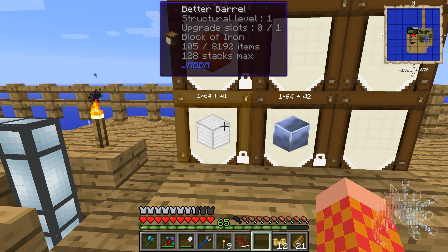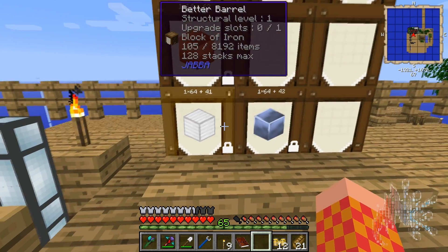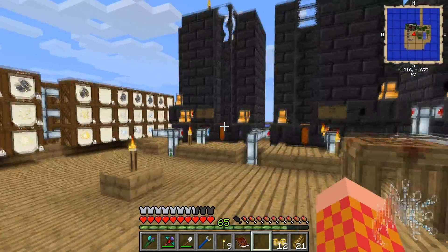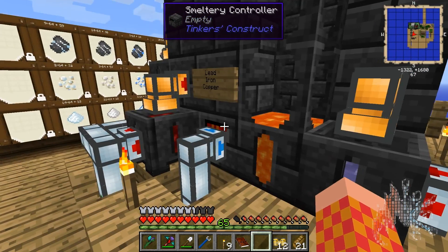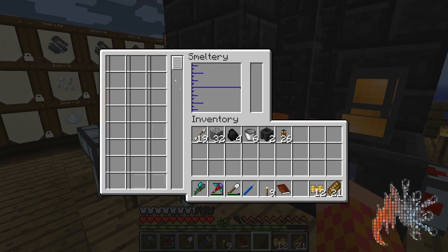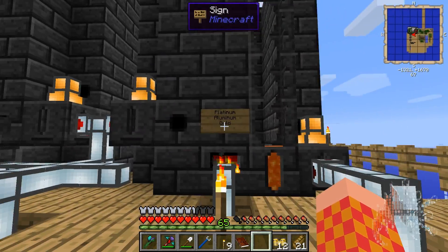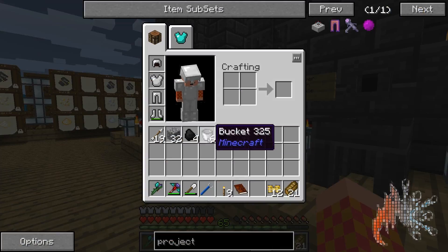I also did a barrel upgrade — you'll notice where it says 128 stacks. The whole point of this episode is to go over automation. I got a little greedy with my smelteries — the larger I make them the more stuff can go in. Now I'm gonna go over how you set all of this up so I can do silver, tin, and nickel here, and platinum, aluminum, and gold over there.